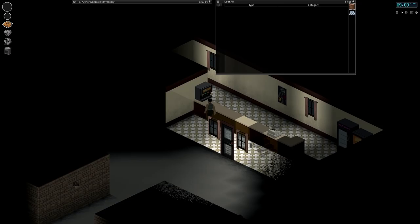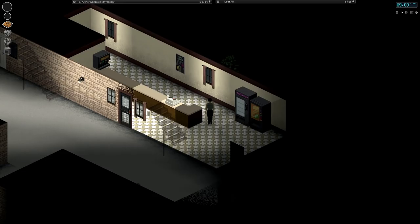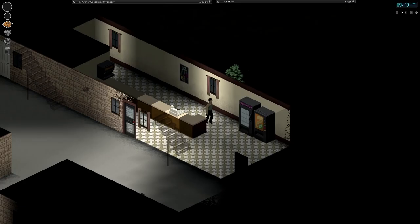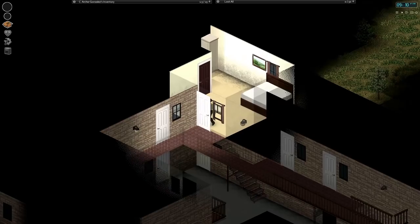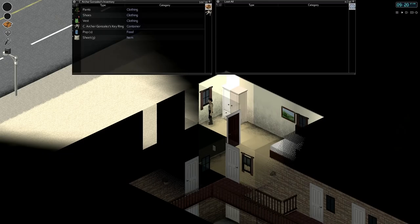Alright, here we are. Seem to be in an urban setting of some variety. Couple of cans of pop. Stay on the first floor for now. Oh, hello crates. Bathroom - nothing in here. The rest of the doors are outside, as are the stairs. Looks like a motel. So I guess I was just a visitor to Bedford Falls, visiting from out of town, when the zombie apocalypse hit us.